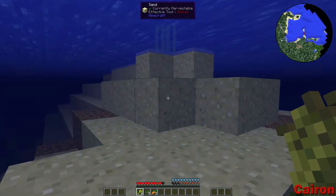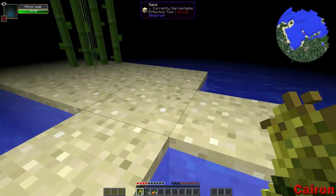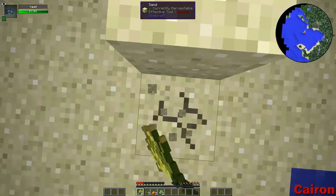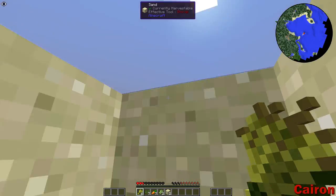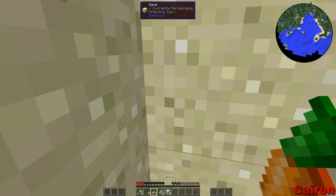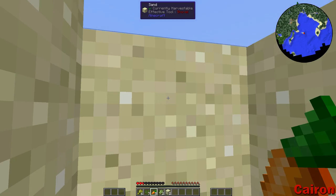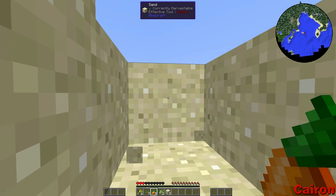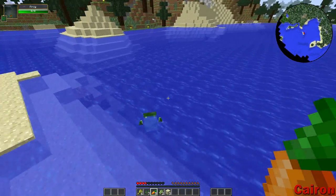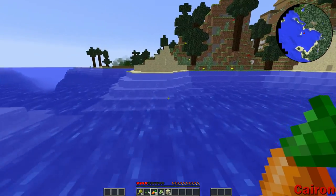We do have some starter books, which is nice. Whoa — what's attacking me here? Attack squids! I have no weapons — that is not good. Still out there? They are. Alright, hopefully we can get around these guys.